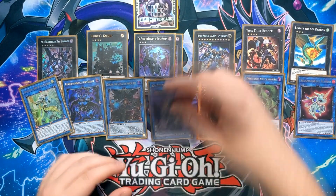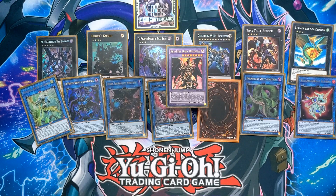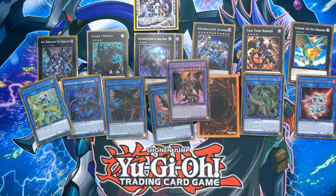The last extra deck card is Red-Eyes Dark Dragoon — stupidly strong boss monster. It can't be targeted, can't be destroyed by card effects, can negate something on your opponent's turn, and blows up two monsters on your turn if you use two non-effect monsters. Stupidly good, along with AA Zeus. With that, the extra deck is done.